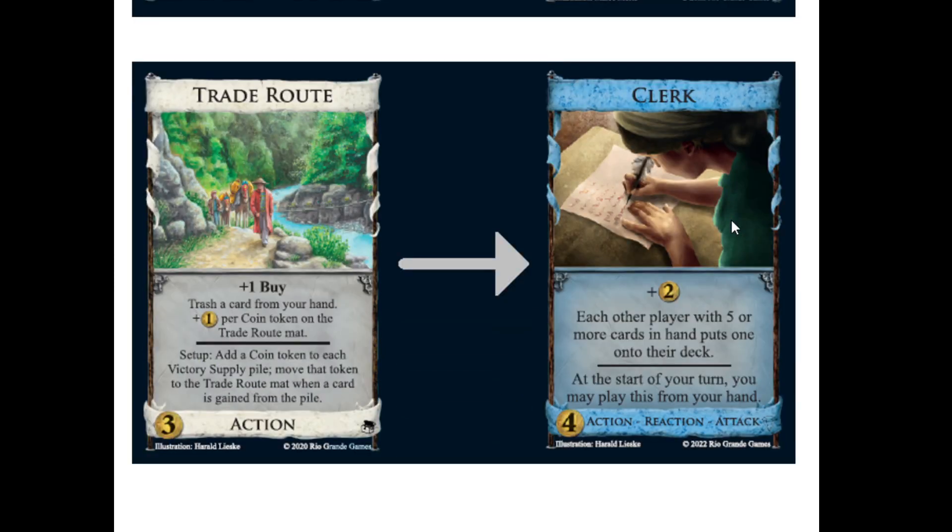Let's move on to the last card for the day, which is Clerc - a four-cost action reaction attack. Is this the first reaction attack? I've long wanted a reaction attack. Four-cost action reaction attack: plus two money, each other player with five or more cards in hand puts one onto their deck, and at the start of your turn, you may play this from your hand.